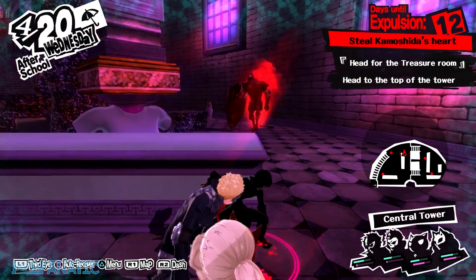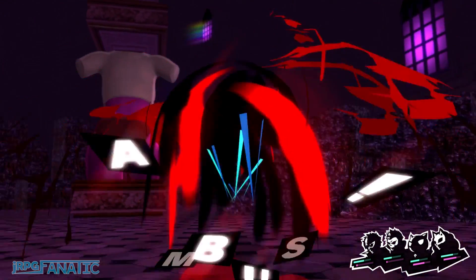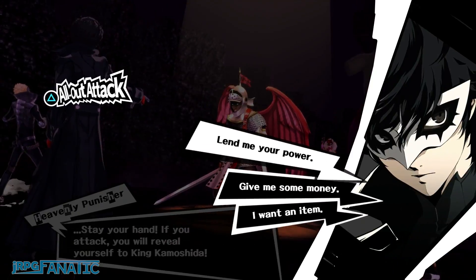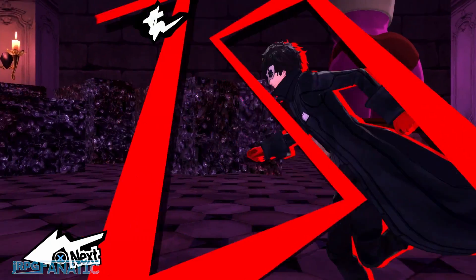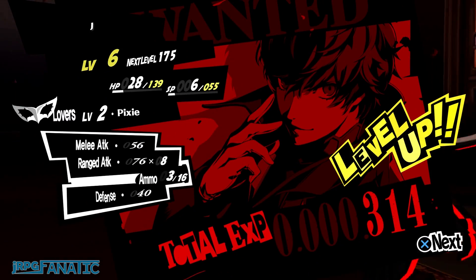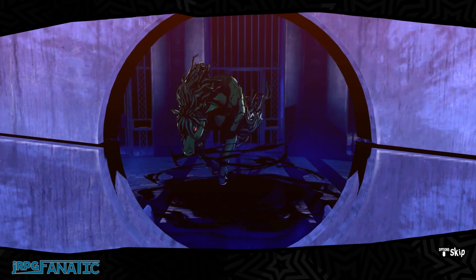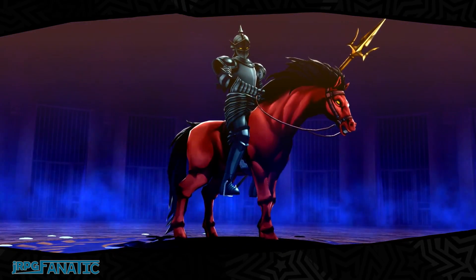Once you reach central tower, there will be a grind spot for you. There will be a glowing red shadow blocking one of the paths through the upper areas before the swinging blades. This is a battle against a level 16 Heavenly Punisher and two Pixies. Kill the two Pixies and knock down the Heavenly Punisher for 22 experience. Once you hit level 6, you'll have to think about how you want to recruit Bereth. You can either recruit Silky for Bufu and then recruit Bereth when you come back to steal Kamoshida's treasure, or you can recruit Kelpie, which will be fused with Bicorn to create Bereth. Both require a similar amount of resources, so do whatever works best for you.